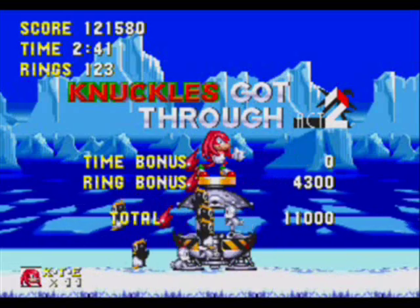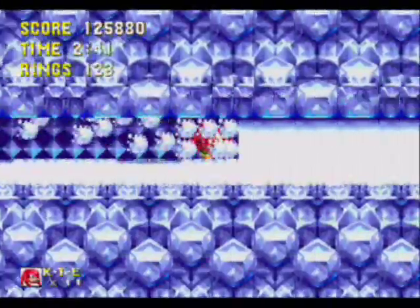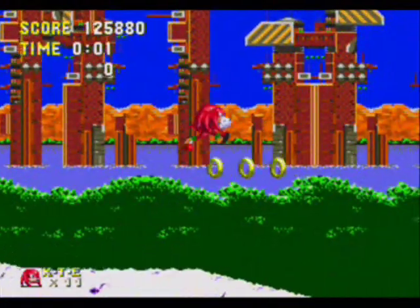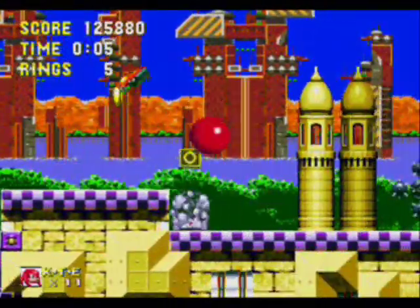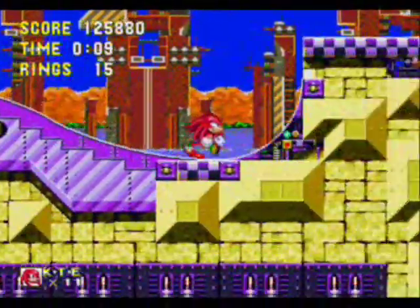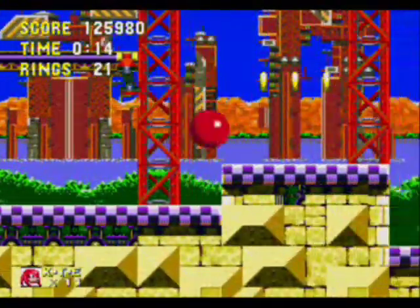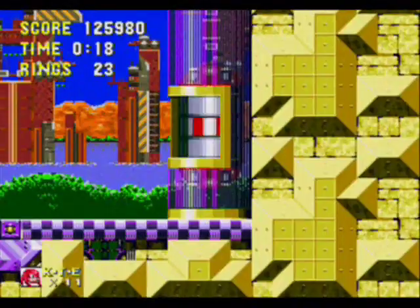But I'll regret those words later, because the next mini-boss I wanted to show off. Now we begin Launch Base, the final level of Sonic 3, but you'll notice something different in the background. Where's the Death Egg? The Death Egg is gone — it's destroyed. The Death Egg was destroyed by Sonic and Tails back in their playthrough, so we don't see it anymore. I like that attention to detail.